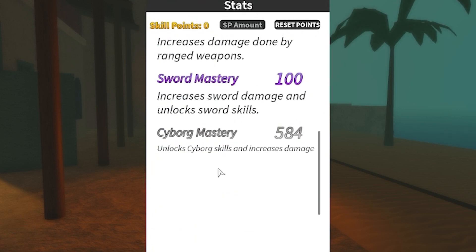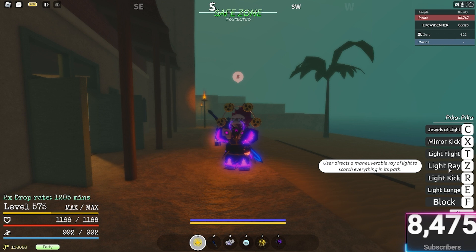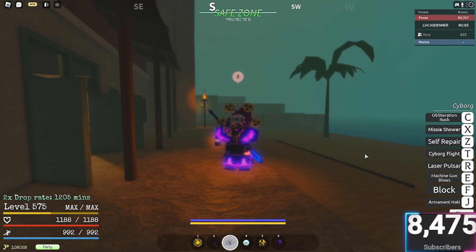I have 584 in cyborg mastery, which is pretty much what was left over. Because if you're doing something like the factory and you want to deal damage to Law or the slime tanker quickly, you can use Pika ultimate to fire a Pika light ray, then switch to cyborg and use Missile Shower and Machine Gun Blows — it's just really good damage.